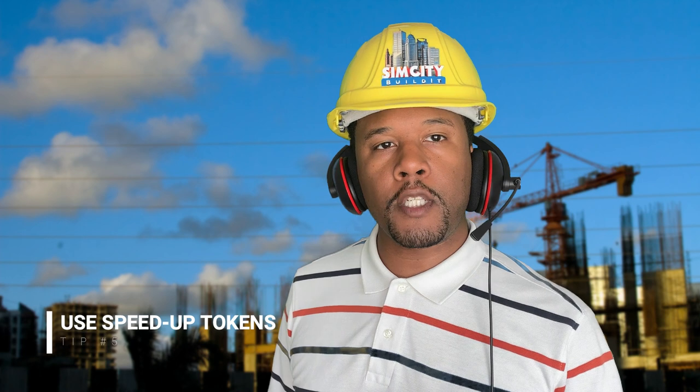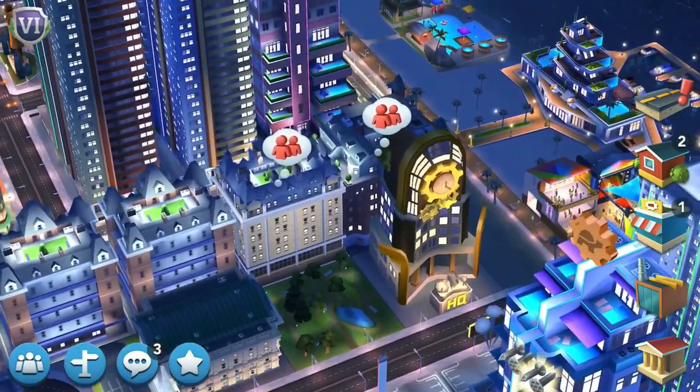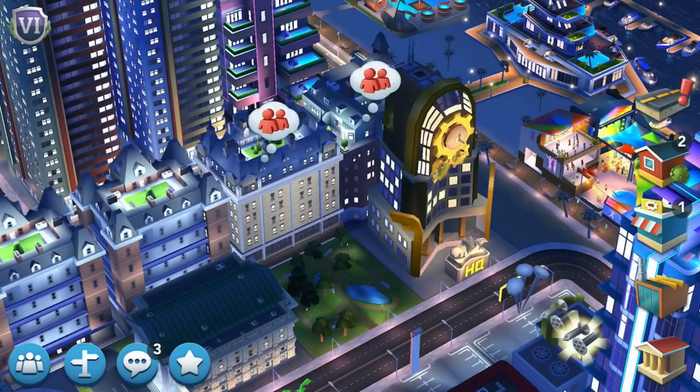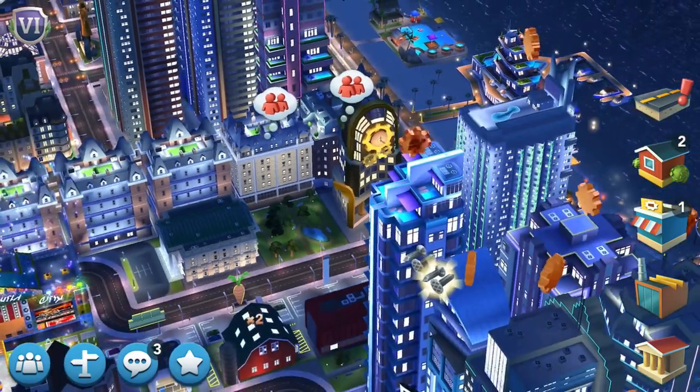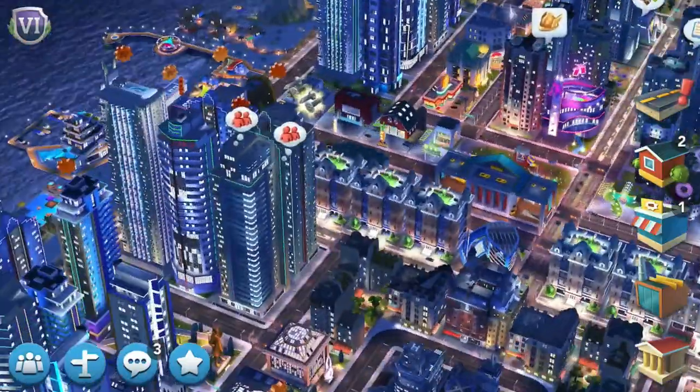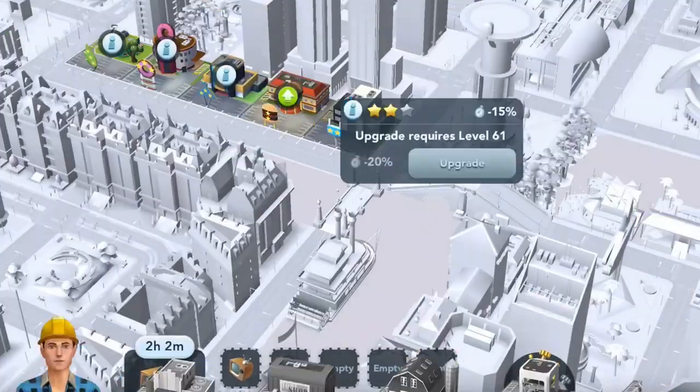The last tip: speed up tokens — use them, but use them wisely. You get your speed up tokens when you produce Epic buildings, and Epic buildings can produce one of three speed up tokens: turtles, llamas, and cheetahs. Use good judgment — don't use them all unnecessarily. I usually like to save mine for when I'm in a Contest of Mayors or working up in the ranks. Maybe use one per store per session; I wouldn't use multiple ones every time you close out the game, because then you'll run out.